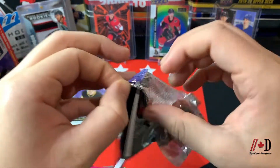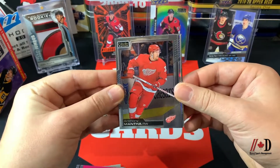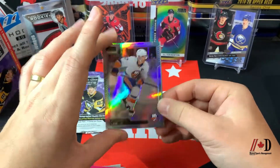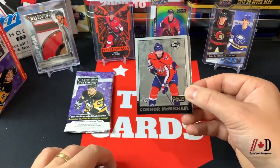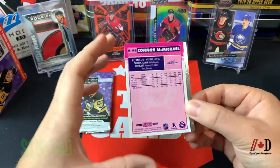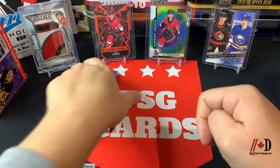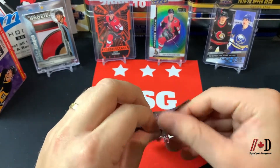Into pack four: we've got an Anthony Mantha base card, and an Anders Lee rainbow — though it has a really noticeable dent right in the middle of it. There have been quality control issues recently, especially with Upper Deck products, so that's unfortunate. Then we've got a retro rookie card of Connor McMichael — a really nice retro rookie with a little pink back — and his base marquee rookie card as well. A couple of Connor McMichael rookie cards; he's yet to really make an impression but is definitely a promising player collected by many.